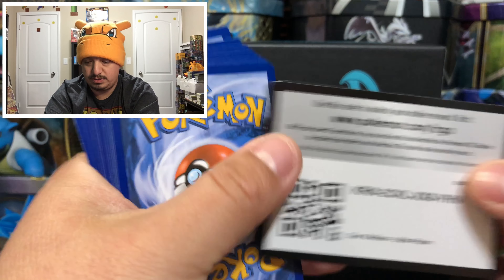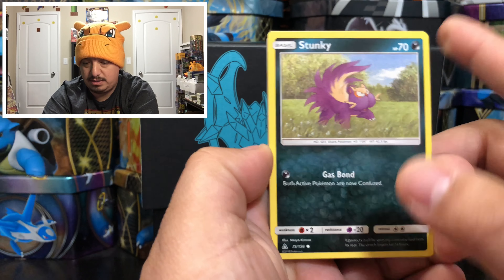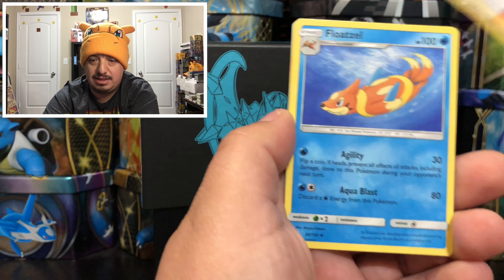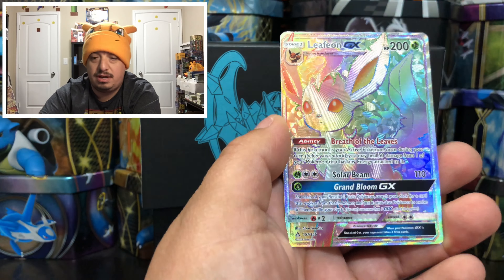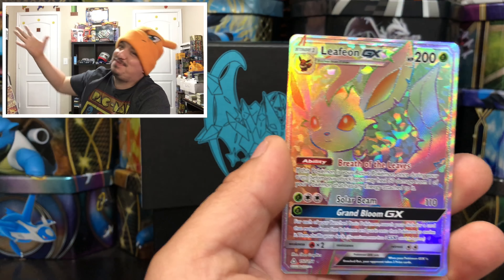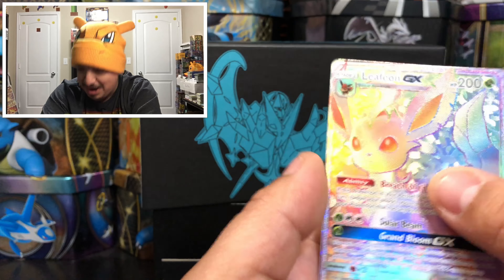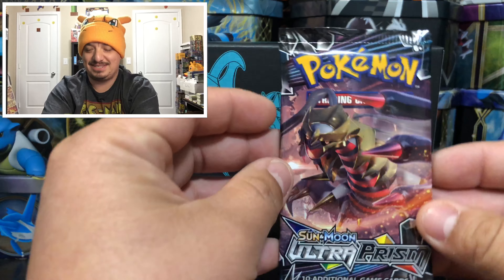Here is the code card for you guys. We have a Stunky, Poochyena, Gible, a Magneton - that's not a rare. We got a Lillie, a Fluidlo. We have a Heat Rotom right there, looks like a little microwave, and that is a reverse holo. Oh! Leafeon GX Hyper Rare! That is awesome! First Elite Trainer Box, first hyper rare - can't go wrong with that! Leafeon GX Hyper Rare - wow, that is awesome!